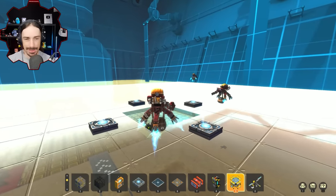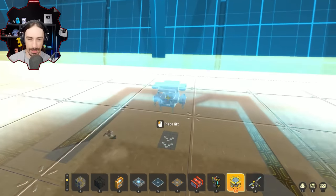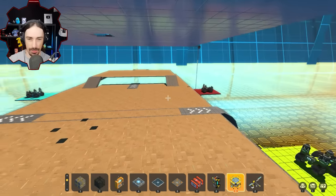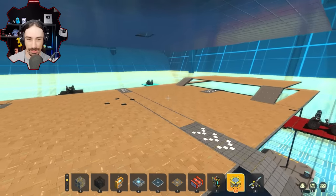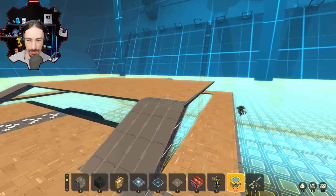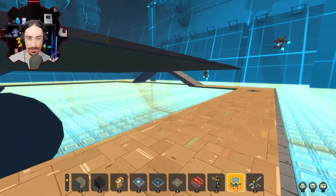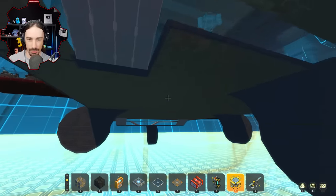Welcome back to Multiplayer Monday, and today we have once again all built spleef arenas for each other. This is my spleef arena. The idea is that you can go on both sides of the arena, top and bottom. You also have these upper platforms, and there's multi-levels. They're all included on both sides. It's a completely versatile arena where you can drive on both sides on every single part of it.